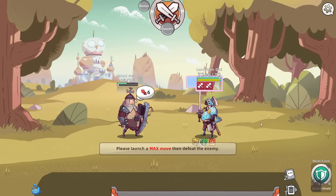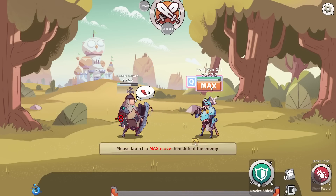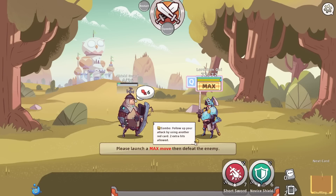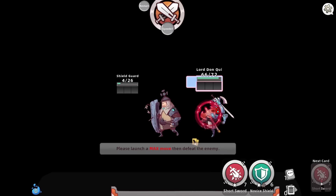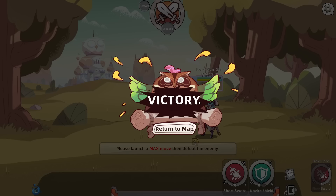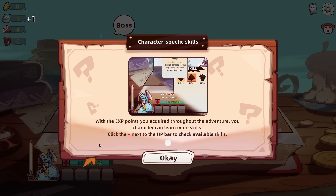There we go. Perfect block. I'm assuming we're waiting to draw another attack. It does tell us what's coming up here. Above the status bar at the bottom - whatever, I'll just max move you. I'm sure we can find it somewhere. Status bar is over here. Gotcha.